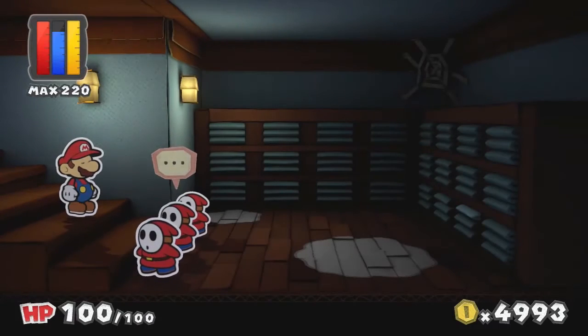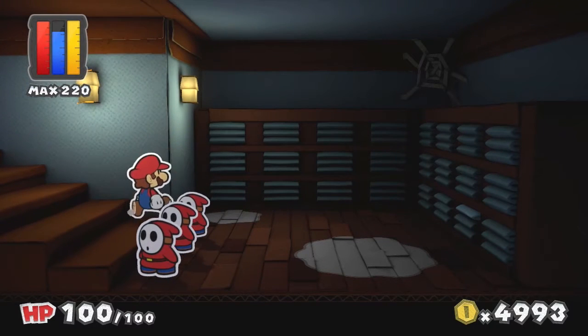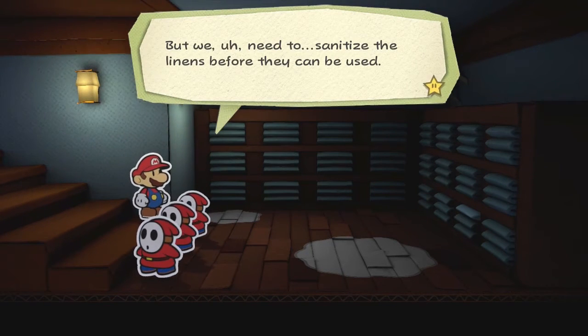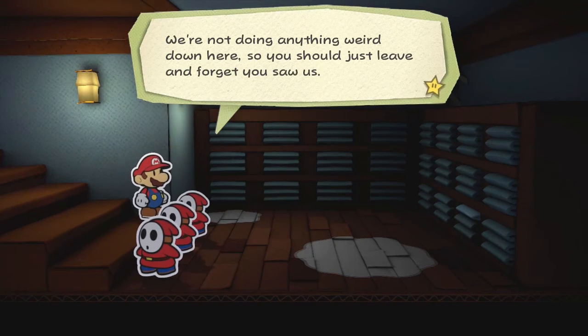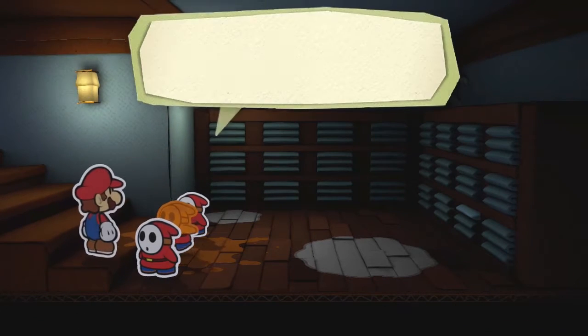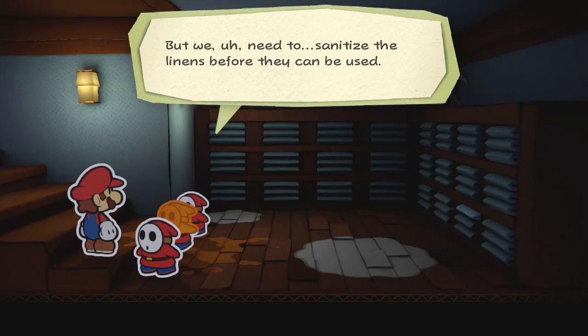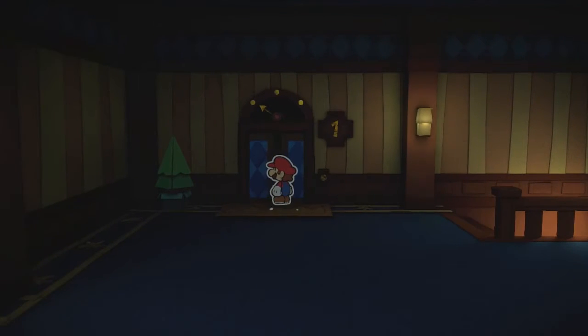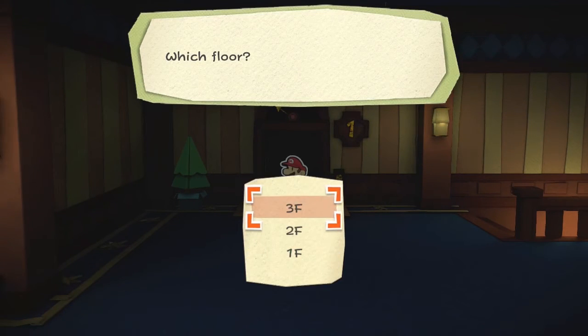Oh no, the basement! There are some toads down here claiming to sanitize linens — 'we're not doing anything weird down here, just leave and forget you saw us.' Freaking jerks — can't jump over them. Well, that was very scary. I'm pretty sure our next point of action is to go to the third floor — room 302 — since 302 has no dust. That's our only clue right now.